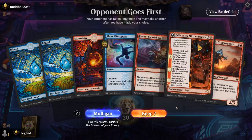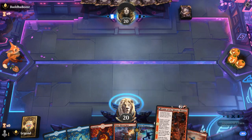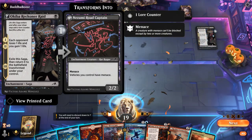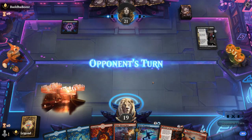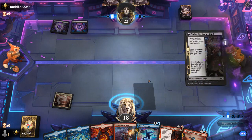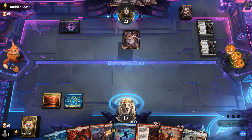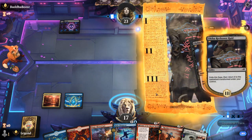Game 1: we're on the draw with a fine hand — one-mana removal, two-mana counterspell, and turn three Fable or Stormseeker. The Reckoner Raid will eventually make a 2/2 we can deal with. Opponent is on a black aggro deck with another Reckoner Raid. We'll keep up our counterspell, and if we don't need to use it we can still use the Bolt.